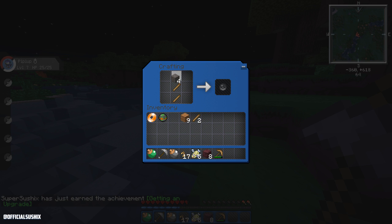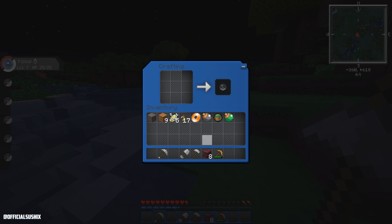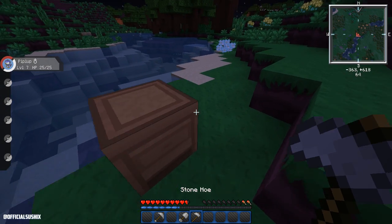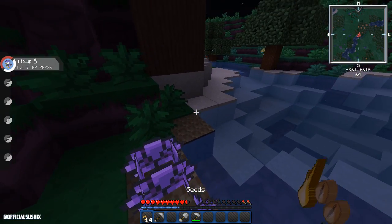I'm going to make a hoe because I want to start planting some food. I guess we're gonna need a shovel — that's all we can do at the moment. I have inventory tweaks, which is great — love inventory tweaks. So let's quickly plant some stuff so we can have some food by next episode, at least, if we don't find a village.